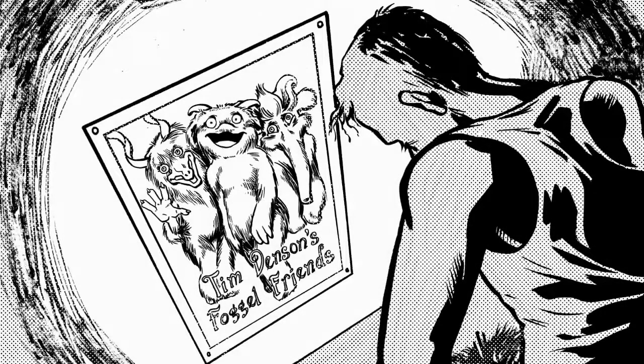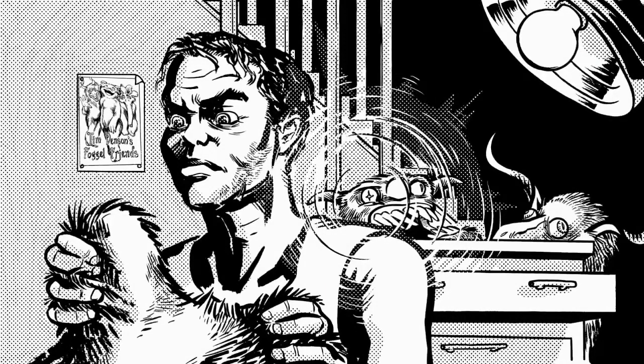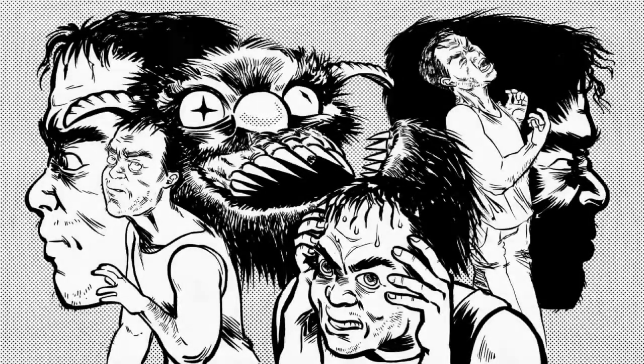Hey there, artist Caleb here with a fast look at 123 Slaughter Me Street. When you start the game up, you're given this comic book style backstory about a guy named Tim Denson — a little take on Jim Henson. This is his cousin or something, and he went terribly wrong. He tried to make puppets and stuff, but it all went wrong because he's a psychopath, and he later went on to create the animatronics for Freddy Fazbear's Pizzeria or something like that.